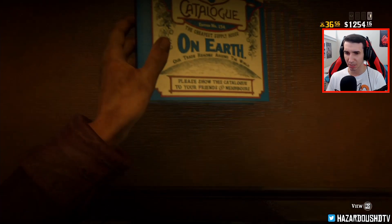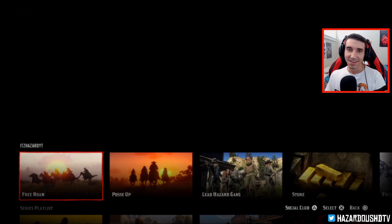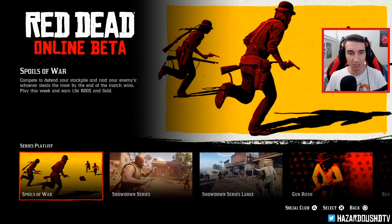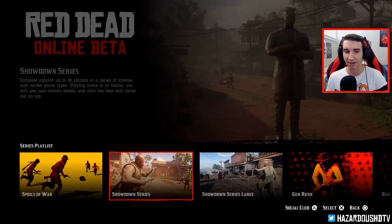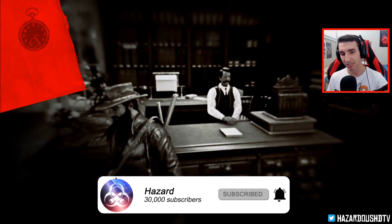But I do want to show you guys some bugs and glitches to do with the game right now. One more thing before I show you guys that — let's go to online. Rockstar hasn't given us any new content that's already been released once as limited time — no new content has been added back for the second time yet. That only happened last week. But you could play the featured playlist for 1.5 times money, however you can't play regular showdown anymore — like showdown large, race series, open target races, gun rush, or anything like that for 1.5 times gold and money. You can only play Spoils of War featured playlist for 1.5 times gold and money. So that's good to know.